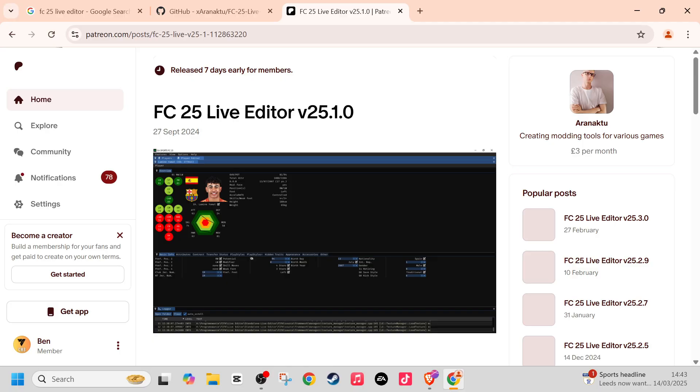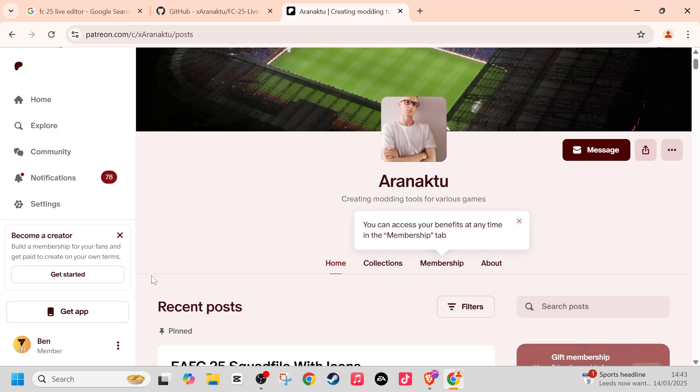The person who creates this mod releases it seven days early for members. If you want to get the mod as soon as it comes out, you have to pay a few pounds a month. If you don't want to pay, you've got to wait seven days and then it's free for everyone. It's definitely worth subscribing — it's around three pounds a month.